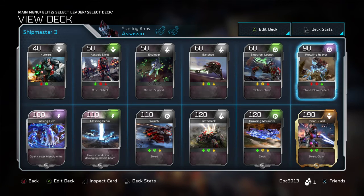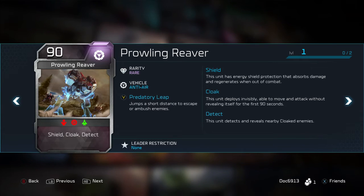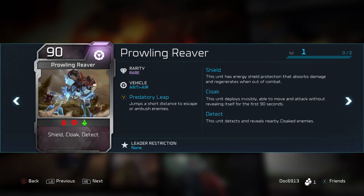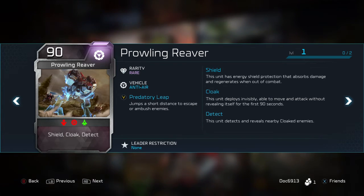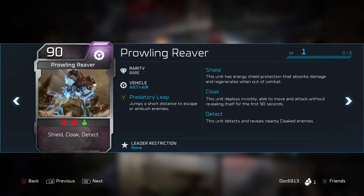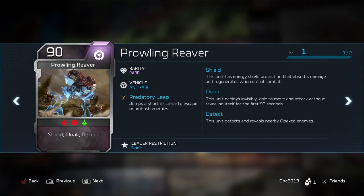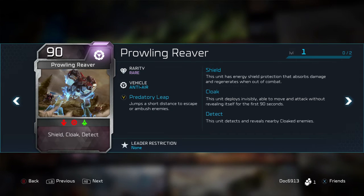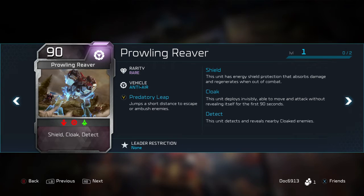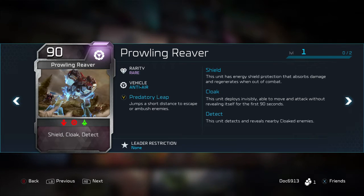The Prowling Reaver is kind of the linchpin of this deck, in my opinion. This deck could possibly have a big weakness to air. So the Prowling Reaver with the shield, the cloak, and the detect that hits air units for 90 energy is fantastic. If you use it correctly, this is one of the strongest units you can spit out pretty regularly, and I encourage you to do so. You can take out a Vulture without even taking any damage if the other player isn't paying attention — because the Reaver is very strong and it's cloaked. If the Vulture can't see him, the Vulture's going down unless he gets it out of there.